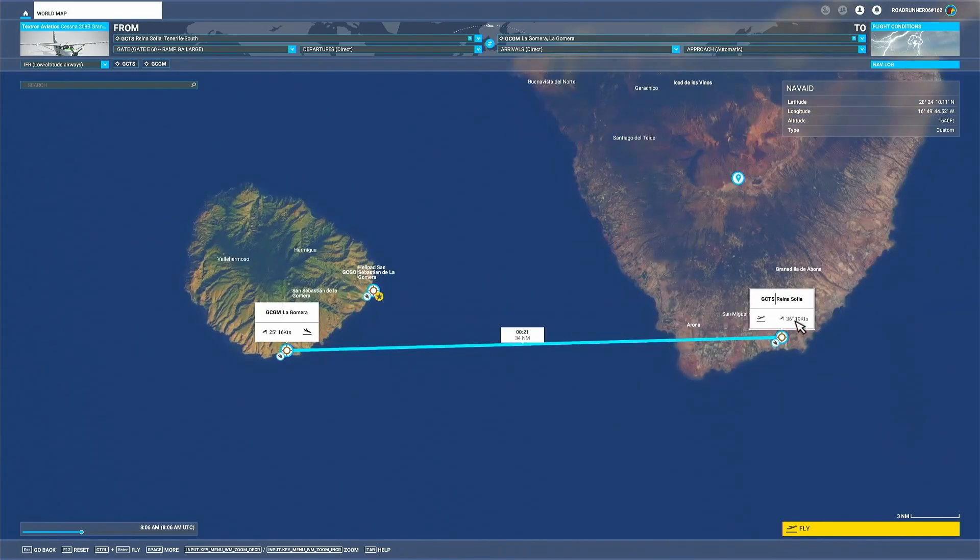This is the second island we're going to visit. We'll fly from Reina Sofia, Tenerife Sur, the southern airport, to La Gomera — only about 21 minutes. We're going to use a Cessna 208B Grand Caravan, bringing around 9-10 passengers on a chartered flight. From there we'll do a quick circle tour around La Gomera, a very small island, then wait for an afternoon flight to see more of the island.